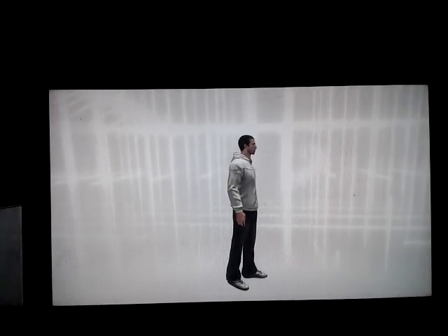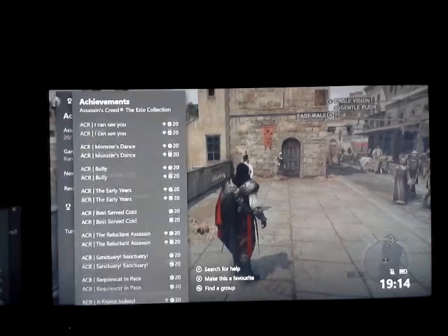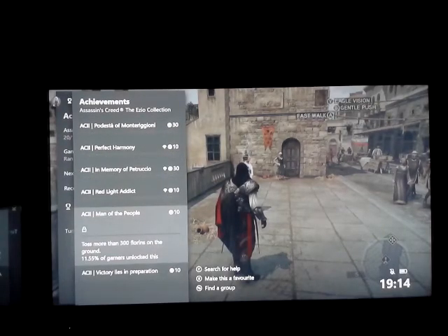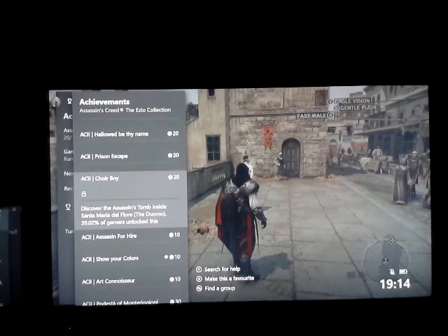But it's the best chance I've got, because I know of a couple of achievements I can do to get to 100,000 easily, and without even spoiling any of the story. There's one achievement worth 10G and one that's worth 20. There's an achievement here called Man of the People for 10G — toss more than 300 florens on the ground. Florens is the currency in Assassin's Creed 2. And we're going to go for Choir Boy, which is discover the Assassin's Tomb inside Santa Maria del Fiore, known as the Duomo.